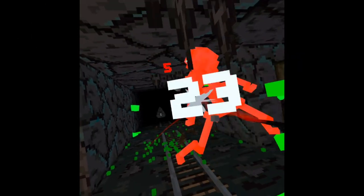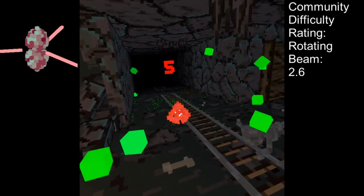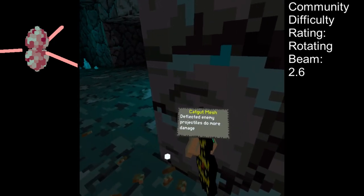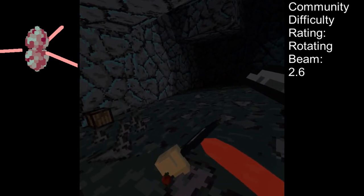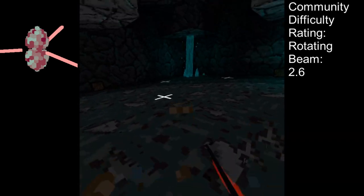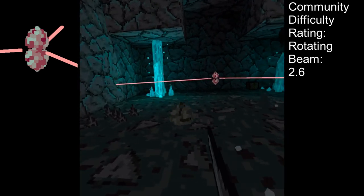That brings us to our final standard enemy, the Rotating Beat. I will keep this explanation brief. This is a focusing crystal that shoots in three directions at random and spins. Don't walk into the laser. Hit the crystal. Profit.